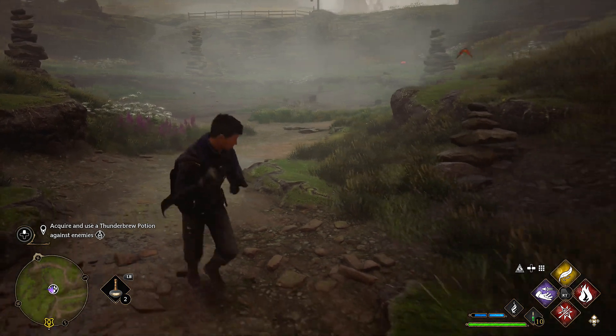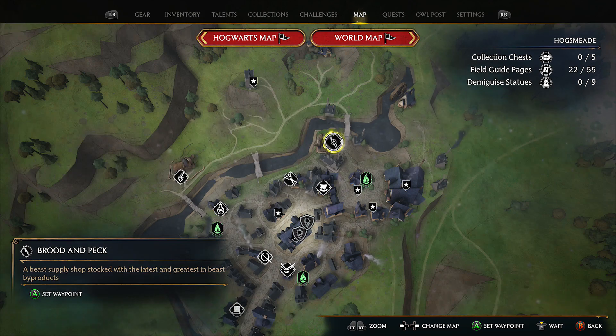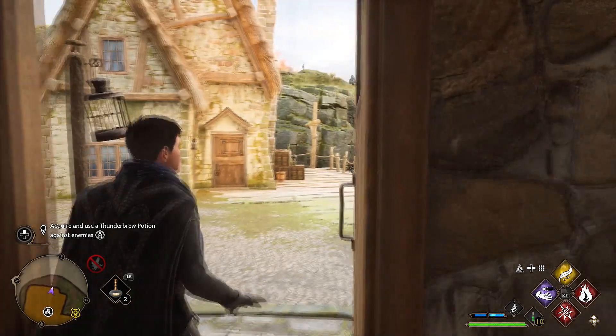As you can see they have all spawned back. I'm not going to bother capturing them — I'm just going to show you what to do once you've captured them and have a full inventory. The Brood and Peck shop is where you want to go to sell them, and once you're in there just sell them.